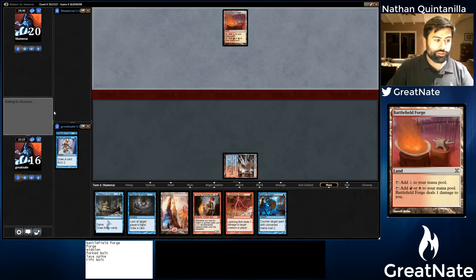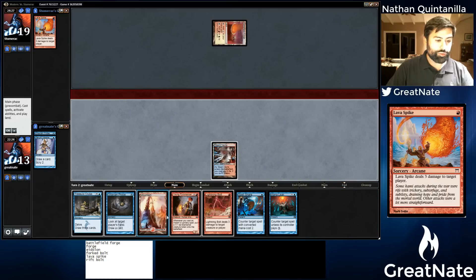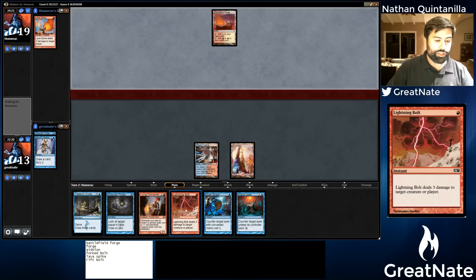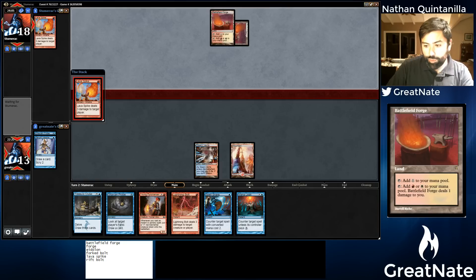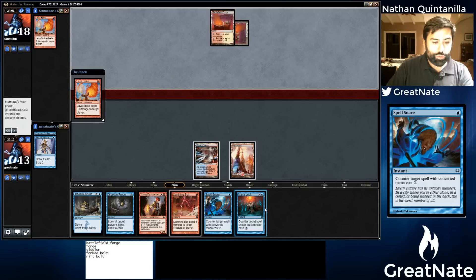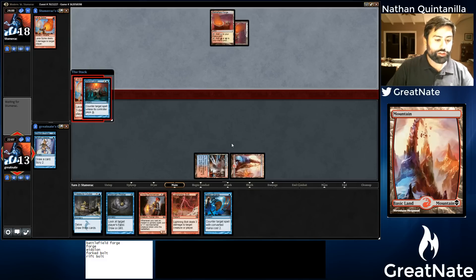Our opponent doesn't look like he's going to do anything. Let's go ahead and play our Mountain and just pass the turn — now we have a Spell Snare and a Mana Leak up. Our opponent did play that Lava Spike. Forked Bolt and Rift Bolt are both one mana; Eidolon is two. So we could just Mana Leak this Lava Spike, which I think we're going to do, and then next turn we'll have our Spell Snare.